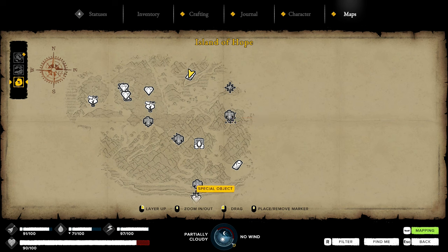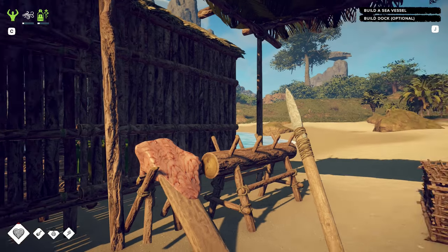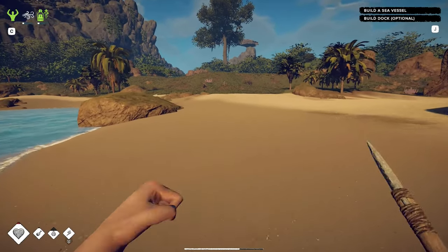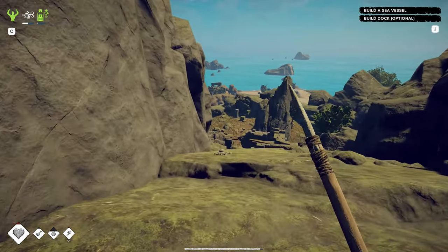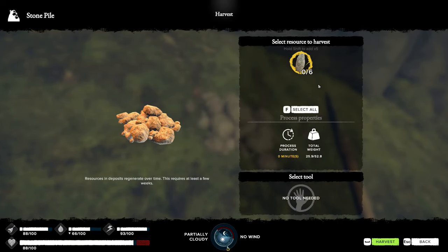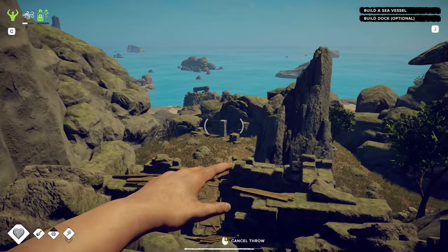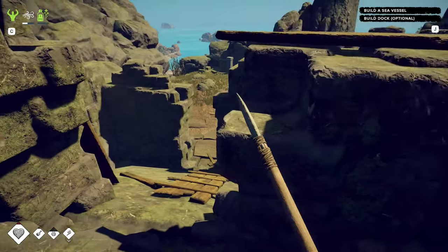Depending on the time of day, we might head down to the beach and look at the special interest spots. There's a handful just over here and obviously the entire northern section of the map that I still need to do — but that can happen later. You can see there's already a special interest point there, flashing away. It's nice how they highlight that for you, though it does detract from the realism. At least you know there's definitely something there.